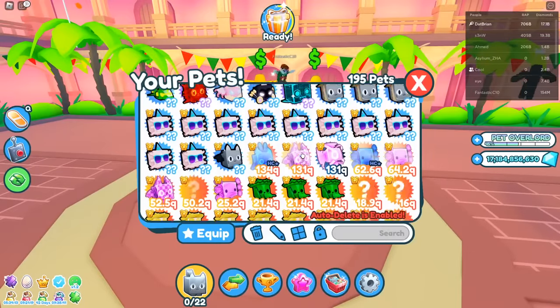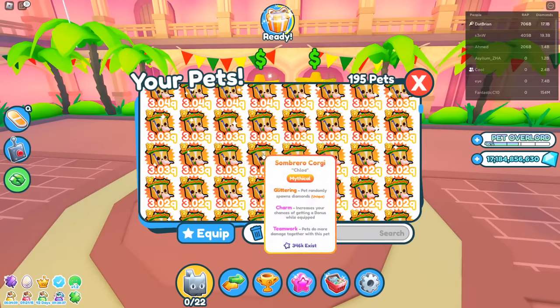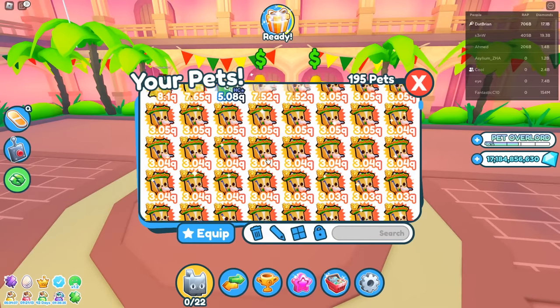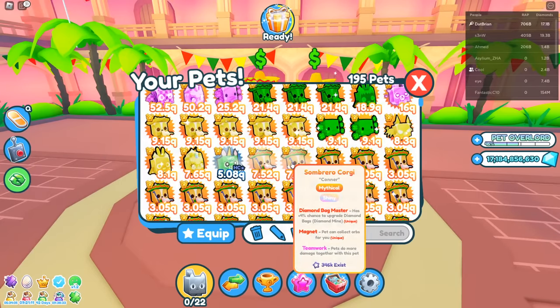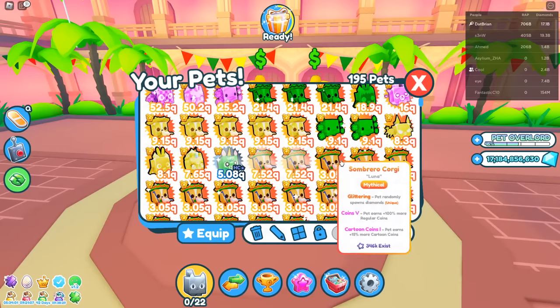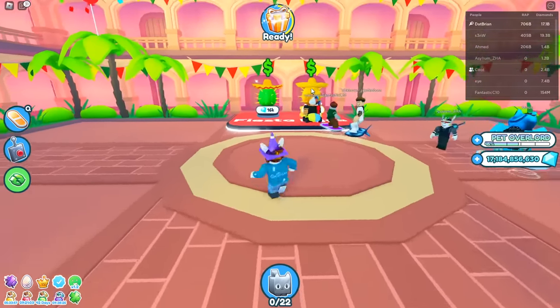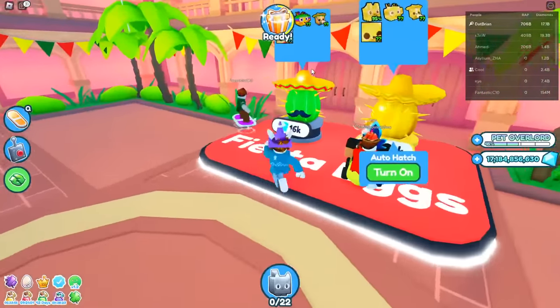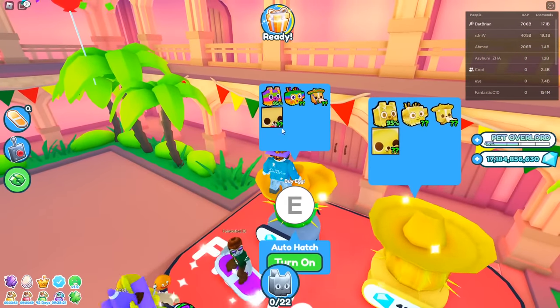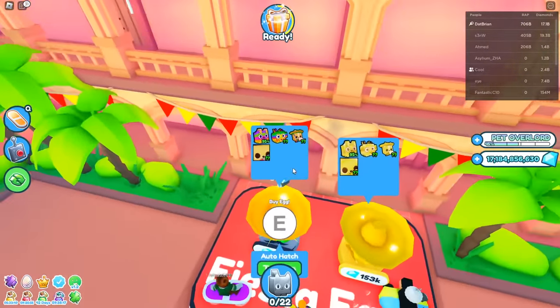They've also nerfed it so you can't get as many mythicals as before, but I did get quite a lot of mythicals. The most powerful pet right now is the Corgi, and I got a shiny — it has seven quadrillion damage, so if I make it dark matter it's going to be really powerful. You can also get the huge Chihuahua, which was a highly requested pet, from these two eggs.